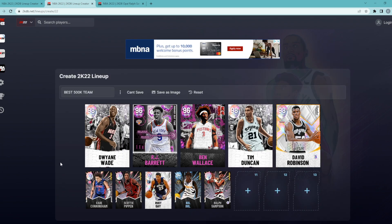This team comes to around 480,000–490,000 MT — right under the 500,000 MT budget. Let me know in the comments below whether you'd run this team and what players you'd change. I do think this is the best team you can build for under 500,000 MT. Hope you guys enjoyed today's video — catch you in the next one, peace.